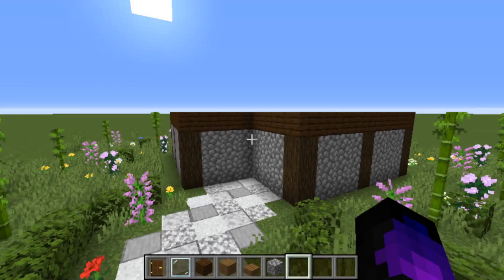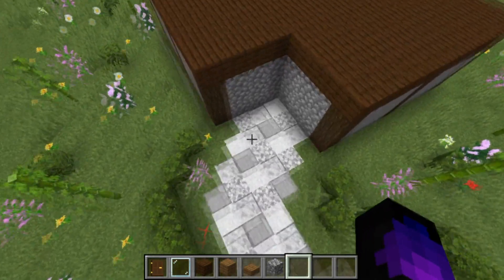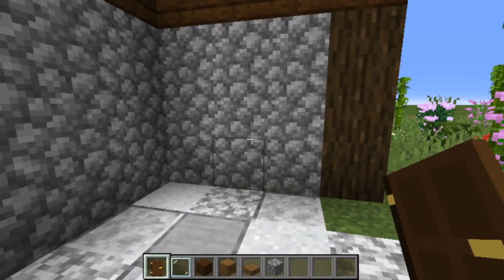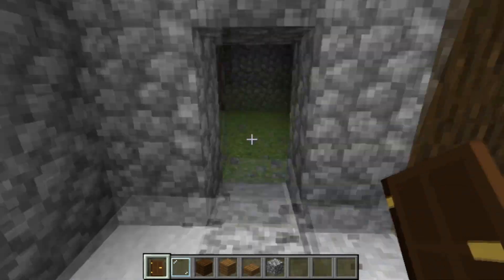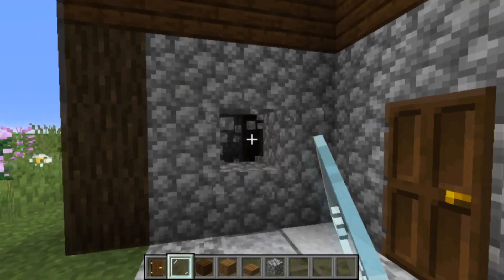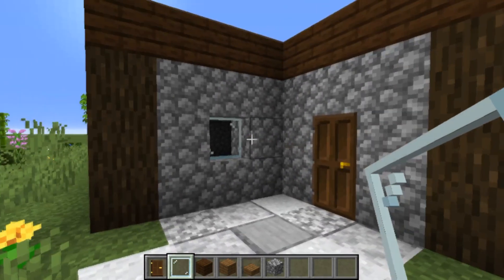The next step we're going to do is make the entrance and the glass window. In the corner section that's kind of missing, we're going to come to here. You can have the door here or you can have the door there — I'm going to have the door here. So I'm going to destroy these two blocks, place the door there and the opposite one, destroy the middle one, place the glass pane. You can obviously reverse this — it's completely up to you, your choice.